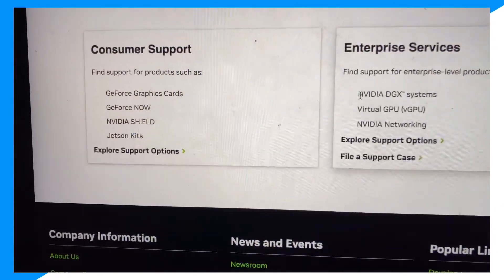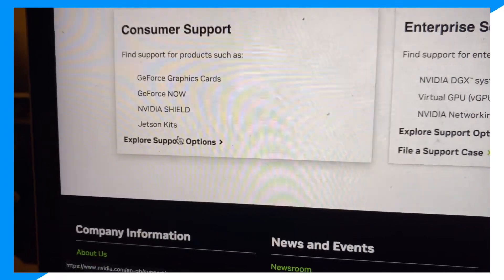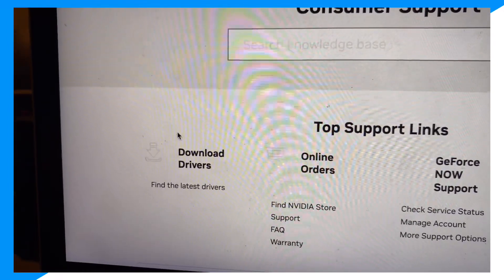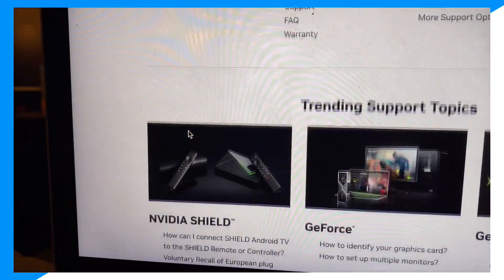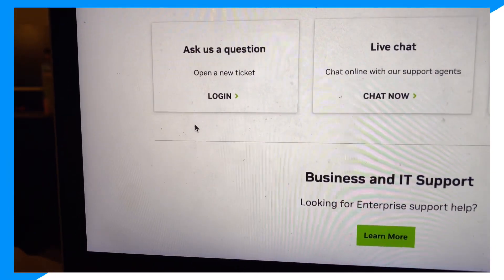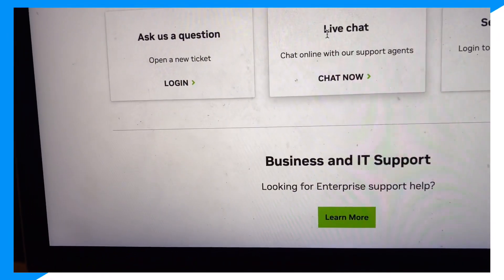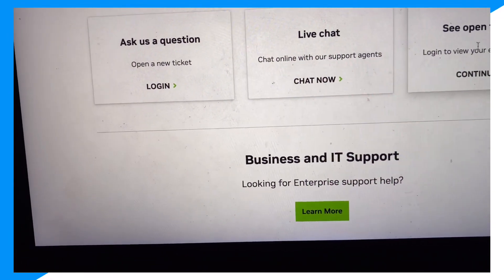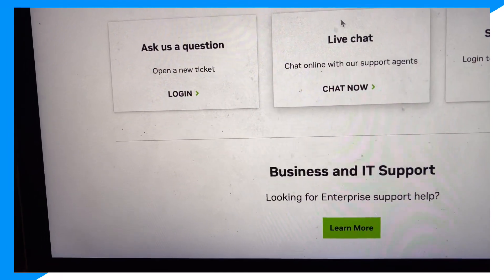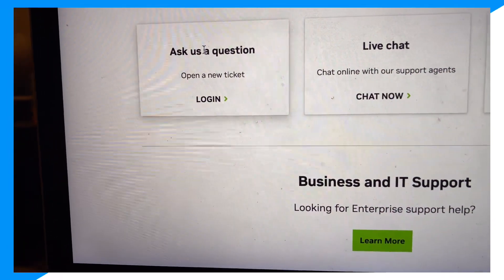Scroll down until you see Customer Support, then click on 'Explore Options.' Scroll down again, and from here you'll have three options: Ask a Question, Live Chat, and See Existing Tickets. If you have the option, select Live Chat or Ask a Question.